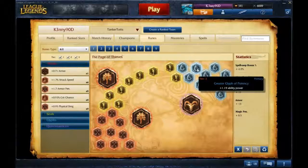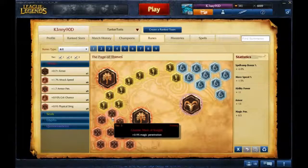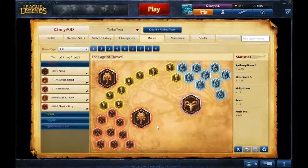Then I got Naba — flat ability power and armor with magic pen rune marks.